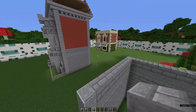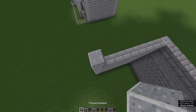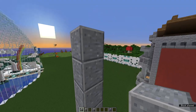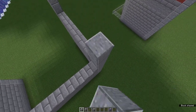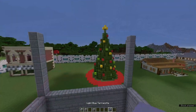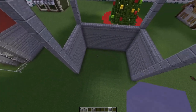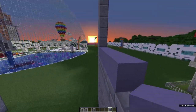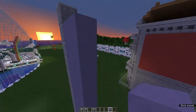Build up another 9 high using andesite on these pillars on all sides. Now grow 8 high on each of these sides - not the front - with your terracotta. I'm going to be using light blue. That should be to one below the top of the andesite pillar.